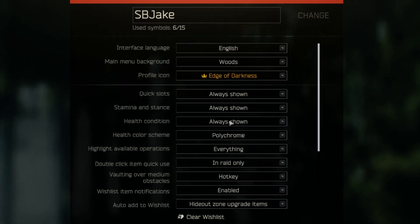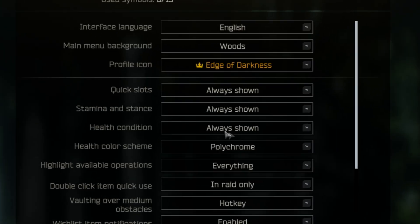To start I'm going to show you the best possible in-game settings. When it comes to quick slots, stamina and health conditions, these are personal preference but if you're new to the game I'd recommend having these on always shown.